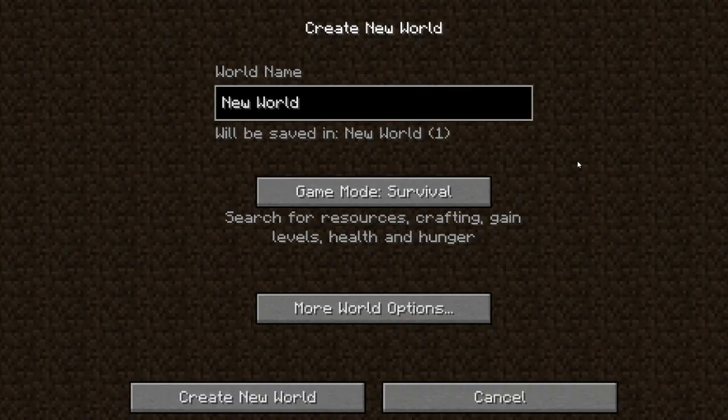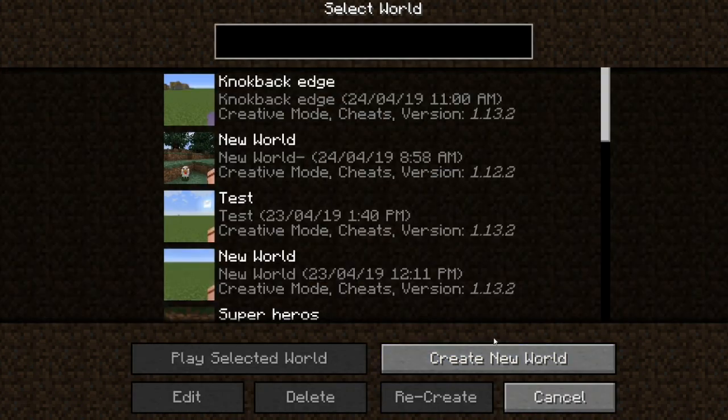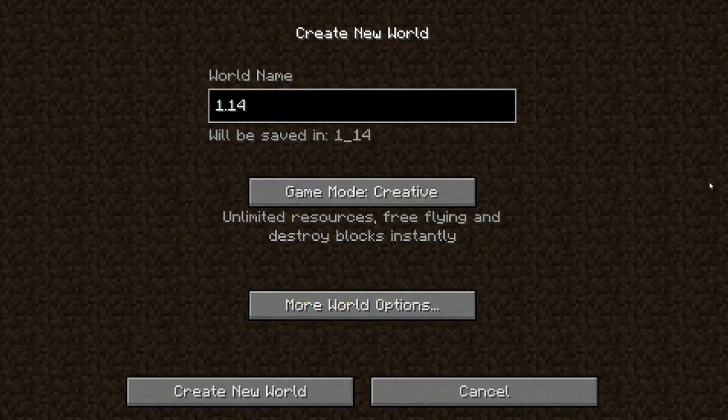So let's create a brand new world. Let's just call it 1.14 - nothing special. I want to have all the generated structures so we can see everything that's new. Now that we've got that all sorted, let's go into create a new world.